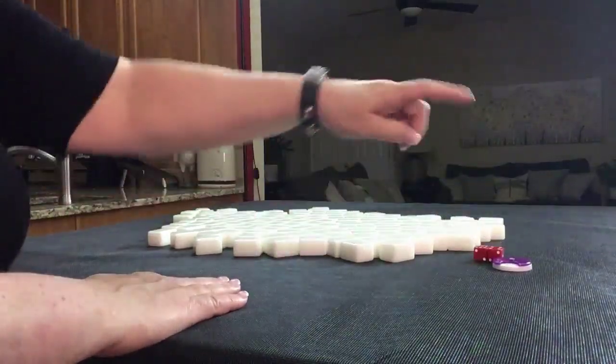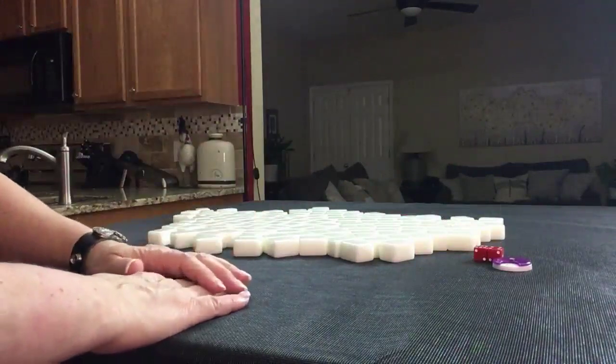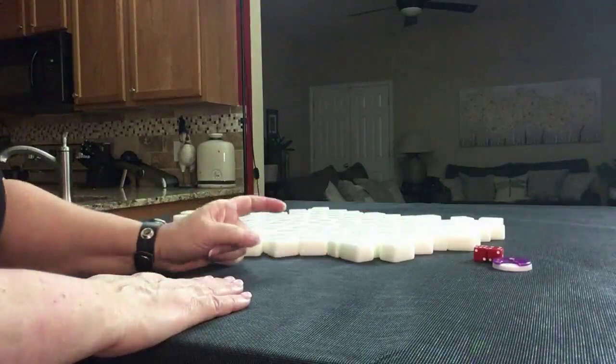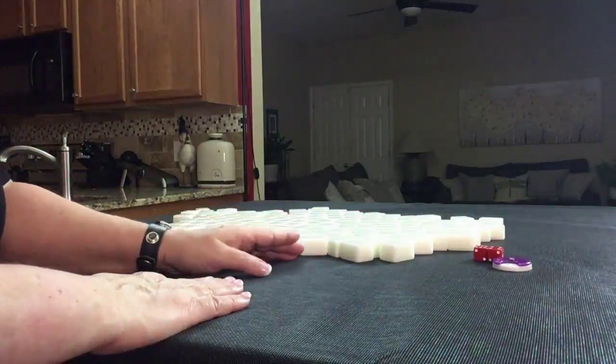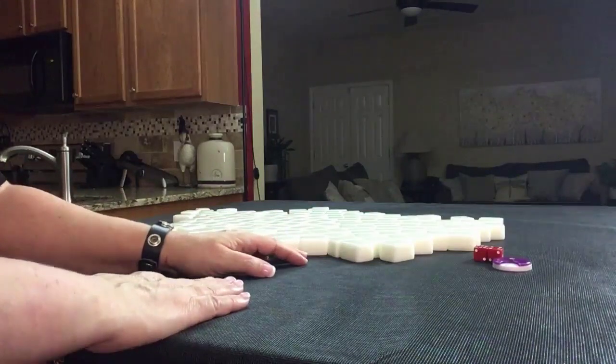Since I rolled a six, counting around: one, two, three, four, five, six — we're player two. Player two is also known as South. So let's get 13 random tiles and we'll practice identifying the strength in a dealt hand.